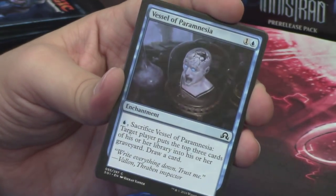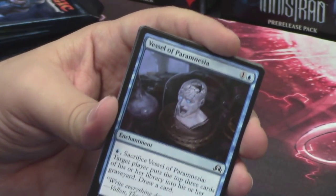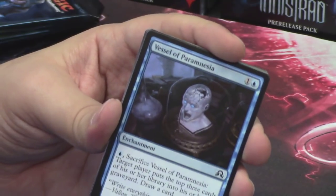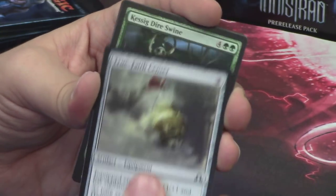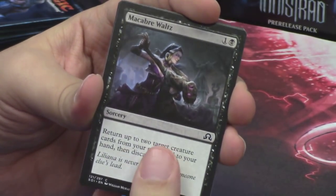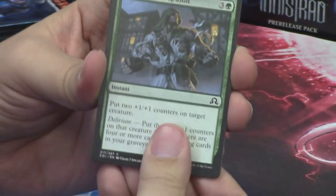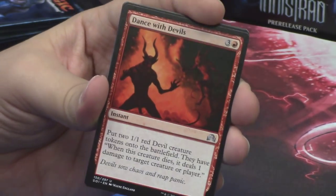Vessel of Paramnesia — not easy to say, but second vessel in a row. I'm sure I'll get tired of seeing the vessels eventually, but I'm not tired of them yet. True Faith Censor. Kessig Dire Swine — that boar horror. Macabre Waltz with Liliana and her zombie friend. Pyre Hound. Might Beyond Reason. Rancid Rats. Dance with Devils.